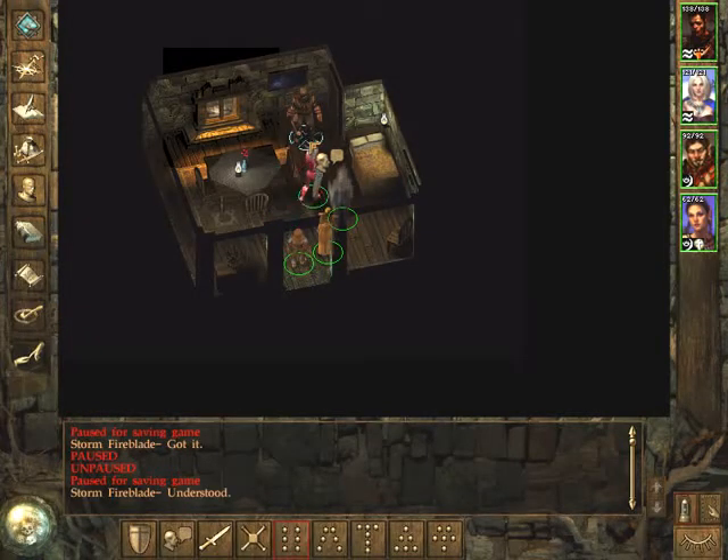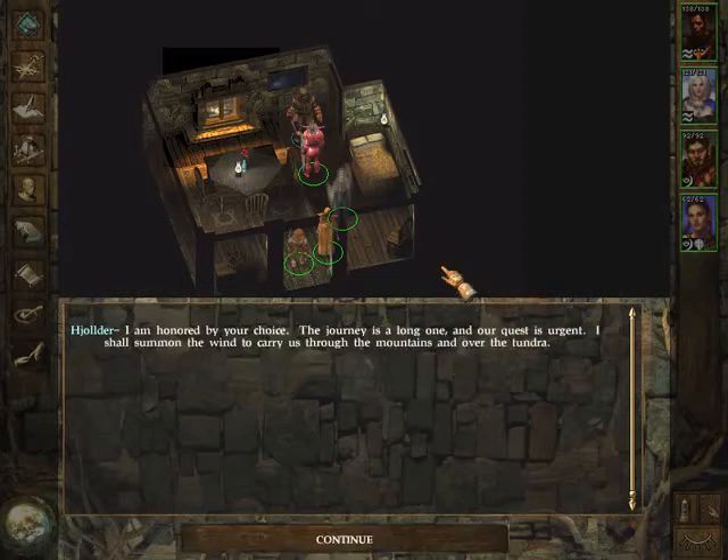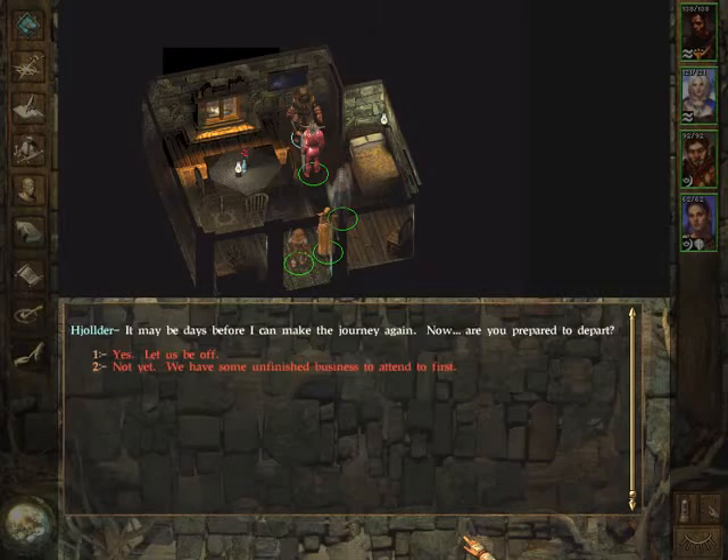And now we can talk to Yoldar again. He says we have returned - it is as the vision foretold, and he is ready to accompany us. He will summon the wind to carry us through the mountains and over the tundra. Should we wish to return to this place it is within his power to bring us back, but walking upon the wind taxes one's spirit greatly. Are you prepared to depart? Yes, let us be off.